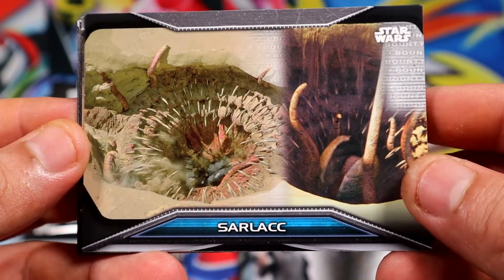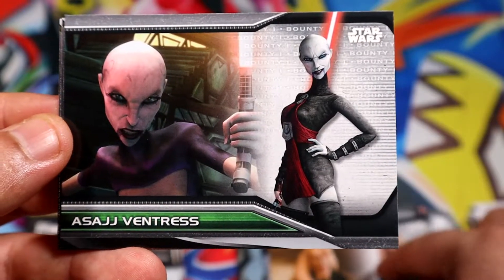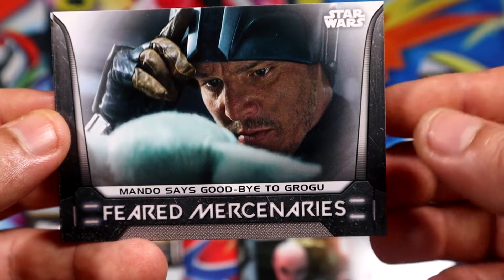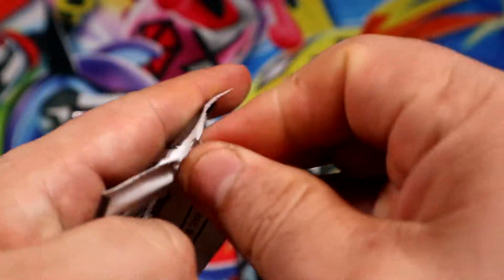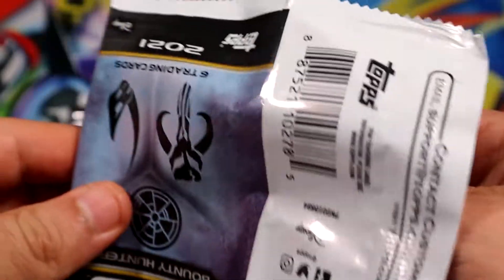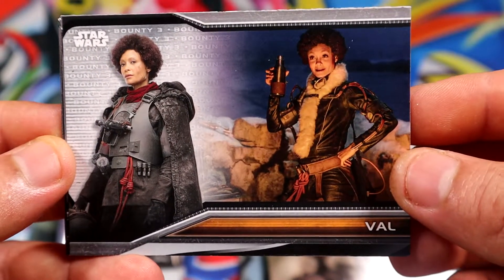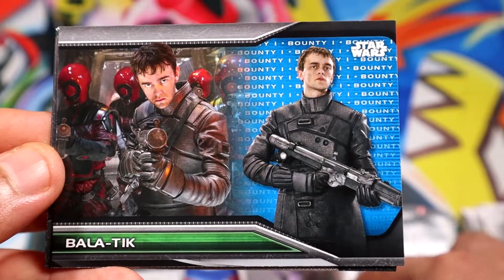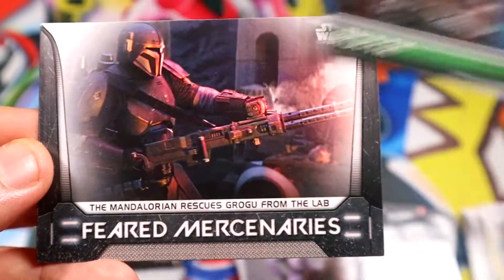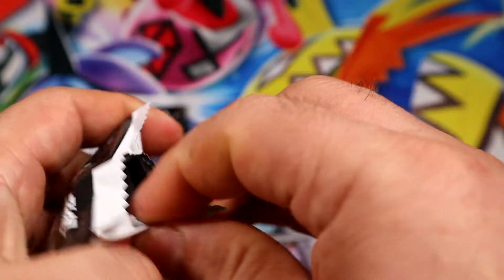And the third pack — Bib Fortuna again, different picture I think. Yep. Another Bib Fortuna, another Mandalorian. Oh, what is this? Clone Wars. What do you guys think? I don't like that they're landscape but I guess they have more freedom there to put more picture. But they could have done better if they were gonna go landscape. Blue Boba Fett — I'll take that. Another Mandalorian and another Mandalorian. A lot of Mandalorian Fear Mercenaries in there for sure.